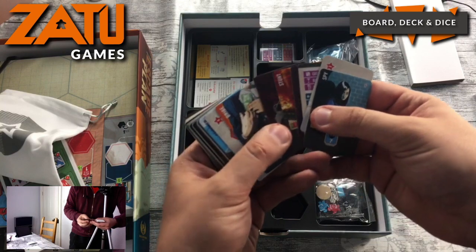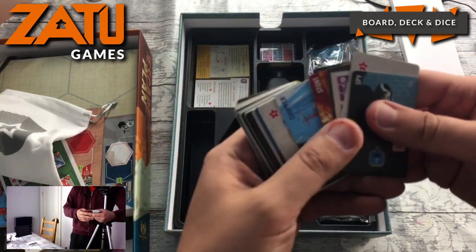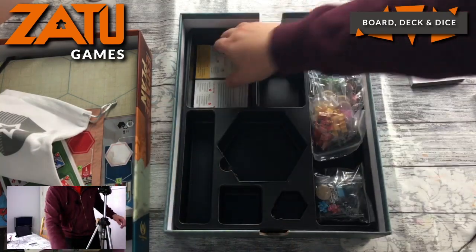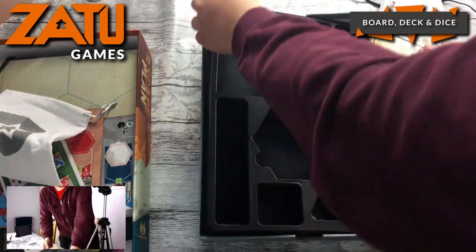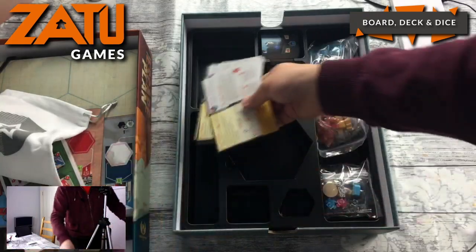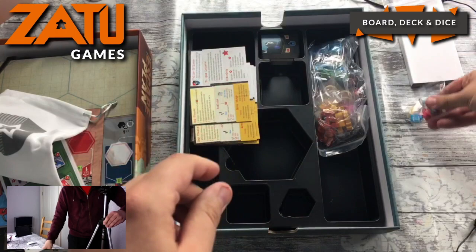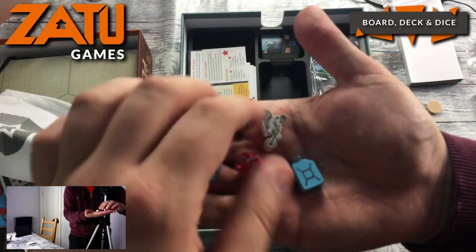Various different cards there — a whole other pack of them. Some items that are slightly difficult to get out. These are player aids — yeah, player aids, they're good. We have some more wooden pieces, some cubes. What we want to see are these: policemen, and a motorbike, fuel canisters. So we have some gas canisters, some motorbikes, and a man on a bike.